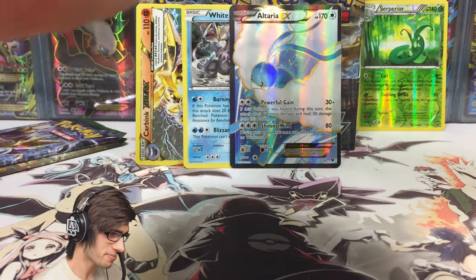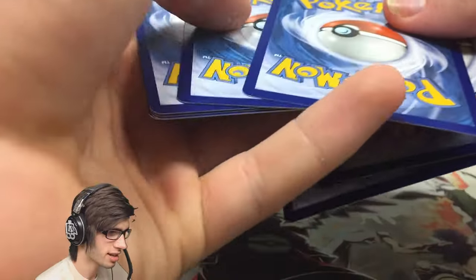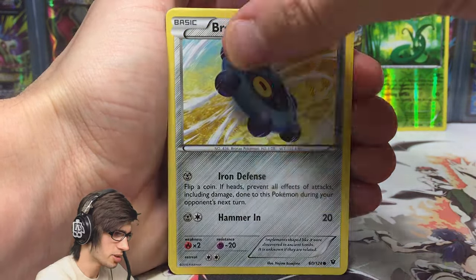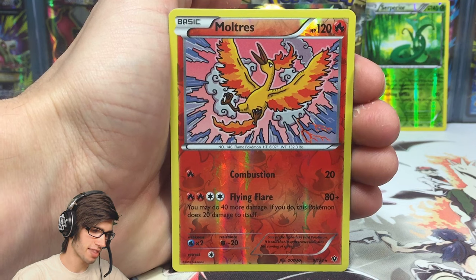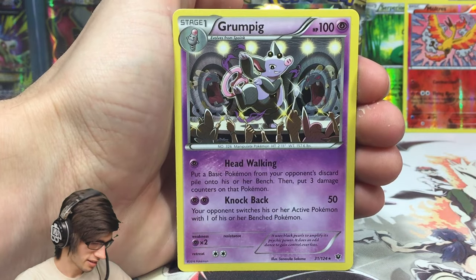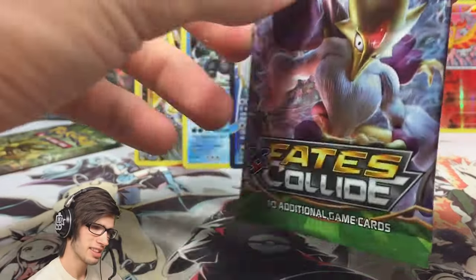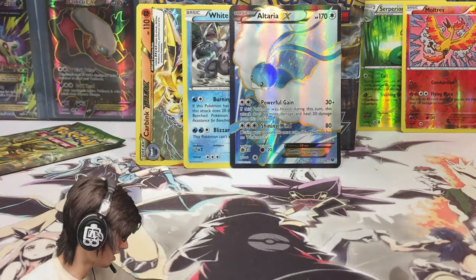We have three more packs left in this part, and let's see if we can let the good times flow. We've still got plenty of good cards to come in the rest of the box. We've got a Carbink, a Dealing, a Bronzor, Holucha, Power Memory, Old Amber Aerodactyl, a Moltres Reverse Rare — yeah, that's good, I do like to see that — and a Grumpy regular rare. That's pretty cool — 100 HP with Head Walking and Knockback. Moltres Reverse Rare has got Combustion and Flaming Flare. I just thought that had a nice ring to it.